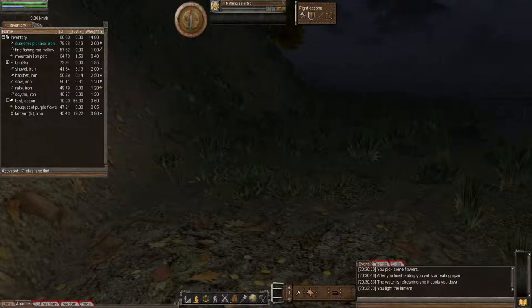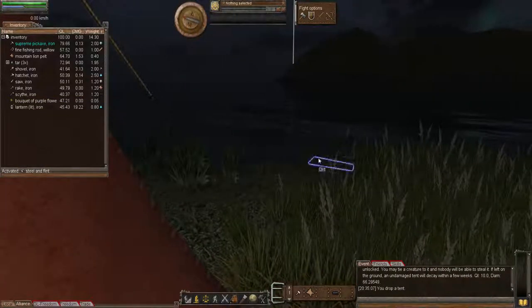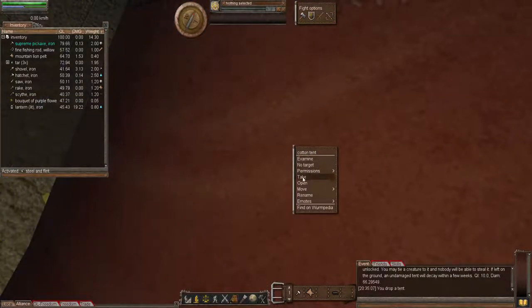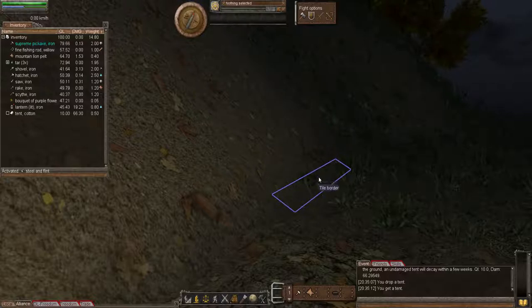The problem with the tent being placed near water has been fixed. To place your tent, right-click on it and choose 'Drop.' Notice it doesn't matter if it's near water. To get it back, right-click and choose 'Take.' A tent is useful for setting your spawn point — if you die, you'll spawn back at your tent. It's also useful for hitching an animal to it so it does not wander off.